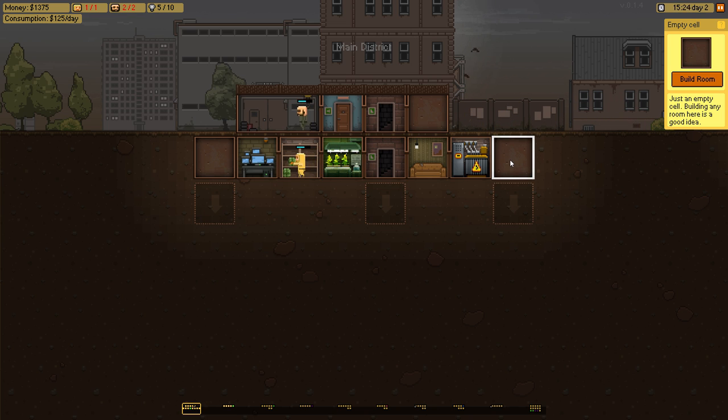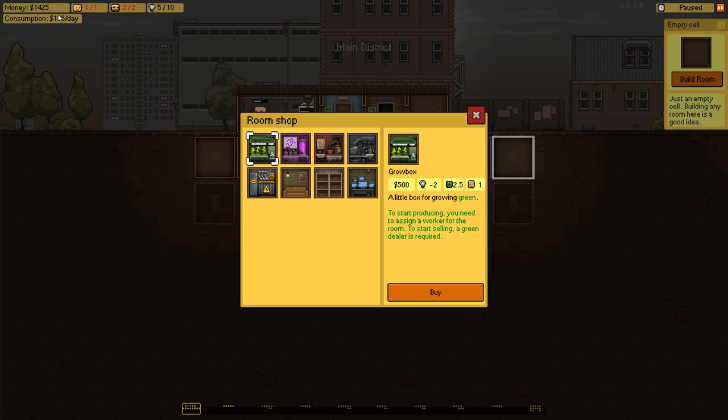Now that I've dug a little bit to the left and right, I can construct something here — I can build a room. You have some currency, as you can see on the top left. You have consumption and electricity levels. Each room consumes a certain number of electricity units, and they also show you how much you produce of each drug. There are several types of drugs: growing green — probably marijuana — acid, smelly brown (I have no idea what that is, I'm not a junkie), and speeds. There's also the standby generator for electricity, a restroom where staff can rest and heal, a tiny storage for product boxes before they go to market, and a security depot where you can hire more security guards.